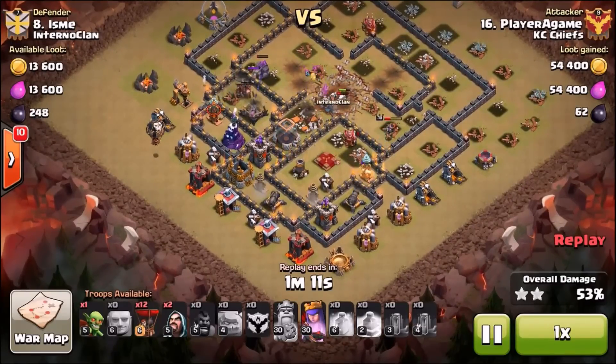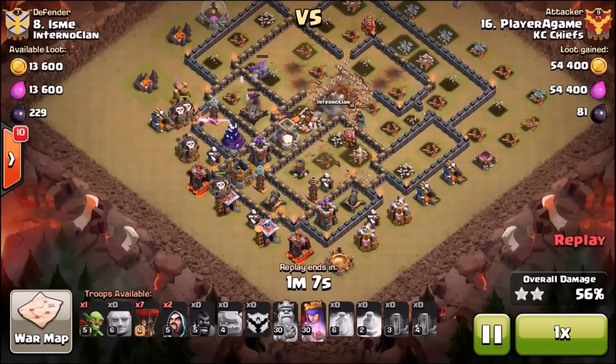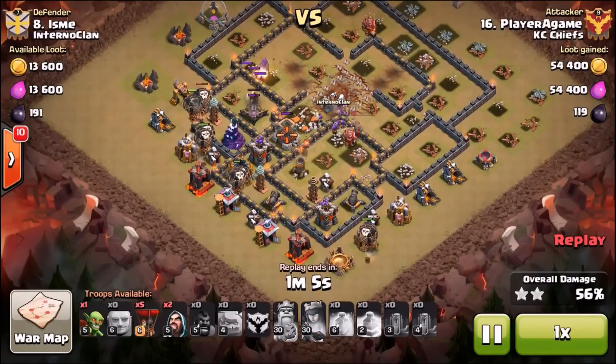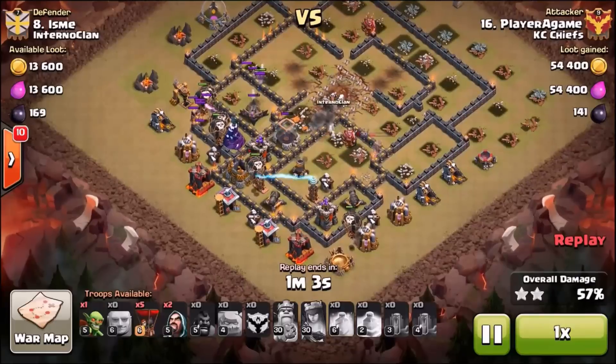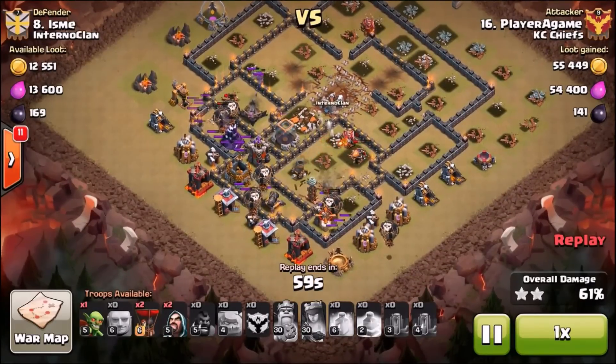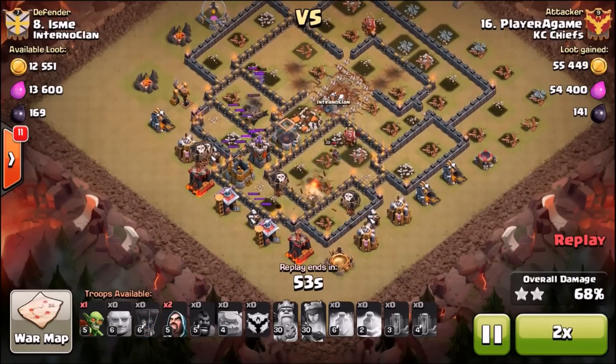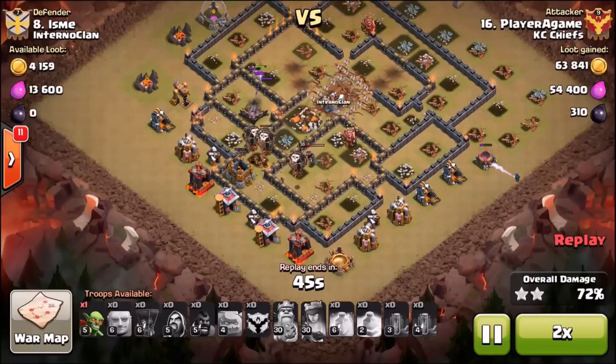The xbow tanked onto his golem, so those nine hogs are still up and in the fight. They took out the air defense so he could start his loons - good timing on that. Being patient with the loons, letting everything get taken out first. Now there's not much left of the base - crushed it. Good job, Player.